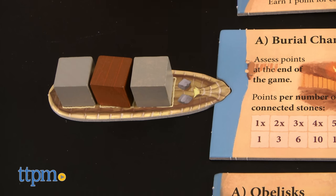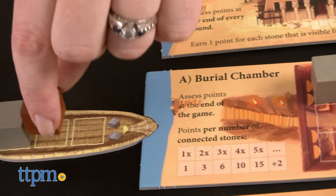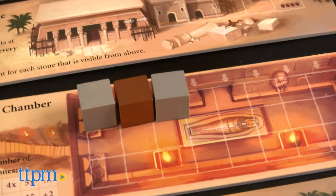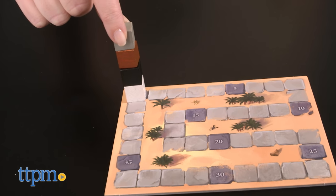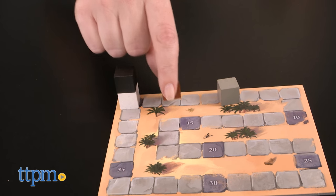And because you're building a different structure at each site, you might score points for having the tallest structure, or you might score points for stones of your color that are visible from the top. Luckily, the scoring rules are also written on each site board for easy reference, but you still might want to keep the instructions handy the first time you play.